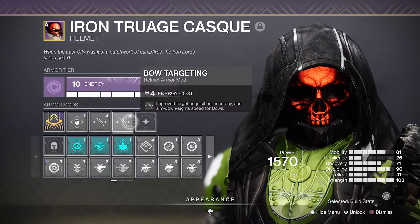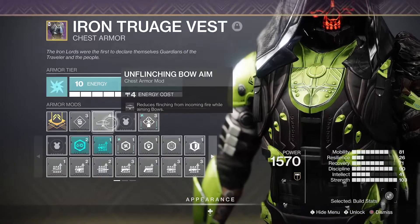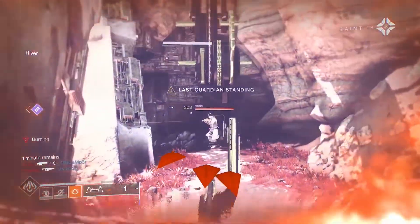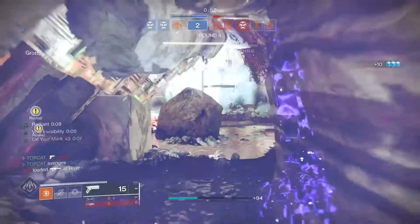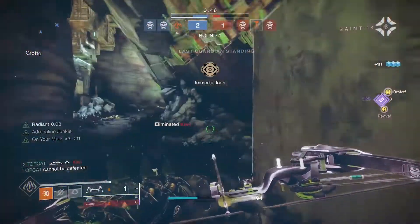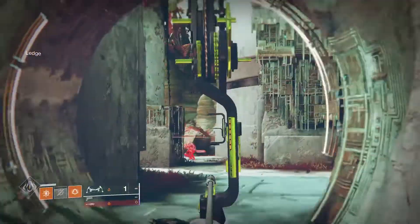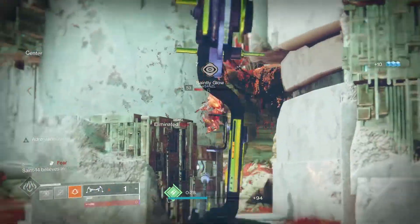For my armor, I have gone with double Bow Targeting on my helmet, Focusing Strike and Bow Reloader, Radiant Light and Unflinching Bow Aim, Powerful Friends - may as well use the Sidearm Holster - Classy Restoration and Utility Kickstart. Smash all this together and you've got a very strong build. This weekend in Trials there were a lot of pulse rifles and snipers, and I ran in there with a Rat King, Strident Whistle, and some Young Ahamkara's and got my Flawless pretty easily. It was a lot of fun and felt different and unique, and that's what I like about this game. This build gives you the power fantasy and I highly recommend giving it a go for yourself.